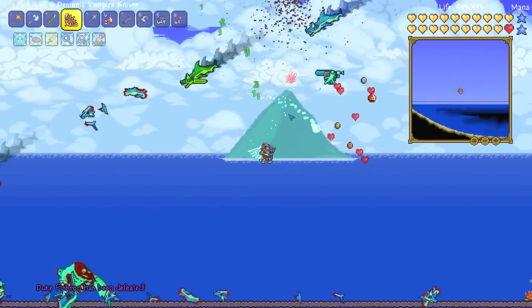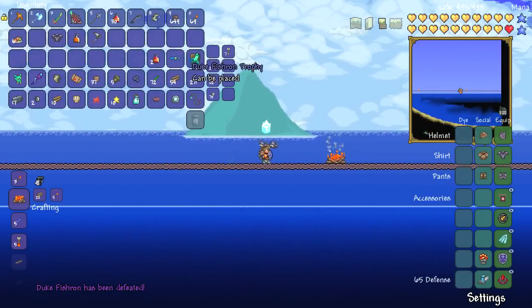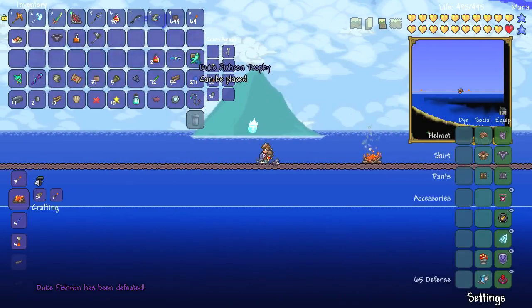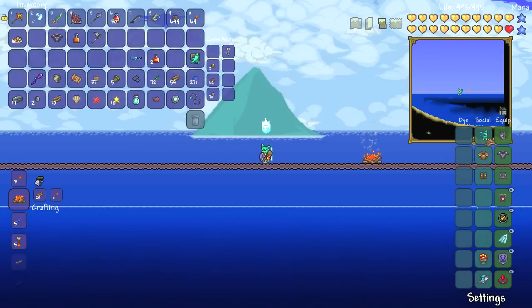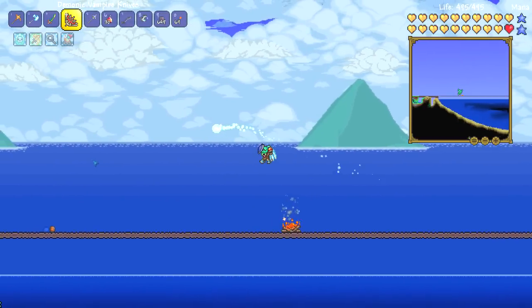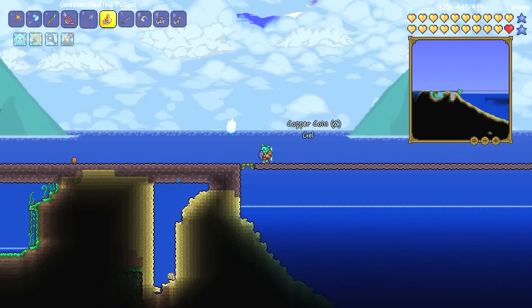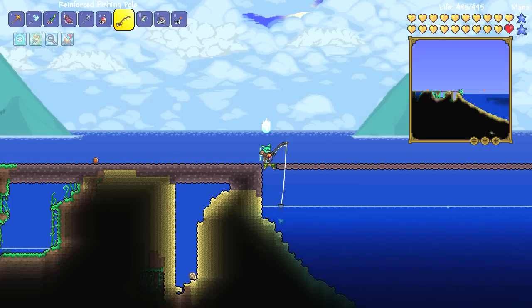From fight two we got a bubble gun — damn it, that's a real bummer since we can't use magic weapons. We did get a Duke Fishron trophy and a mask though, which is pretty awesome. Let me put the trophy and the mask up — there we go, just to show who's boss. Here we go — fight number three, ladies and gentlemen, time-lapsing it again.